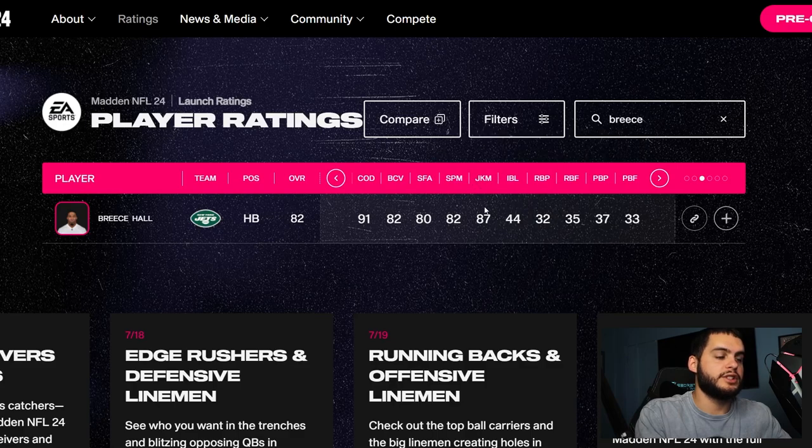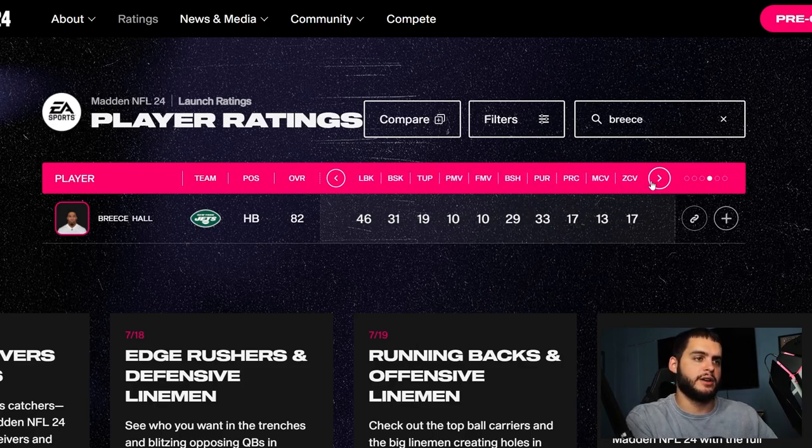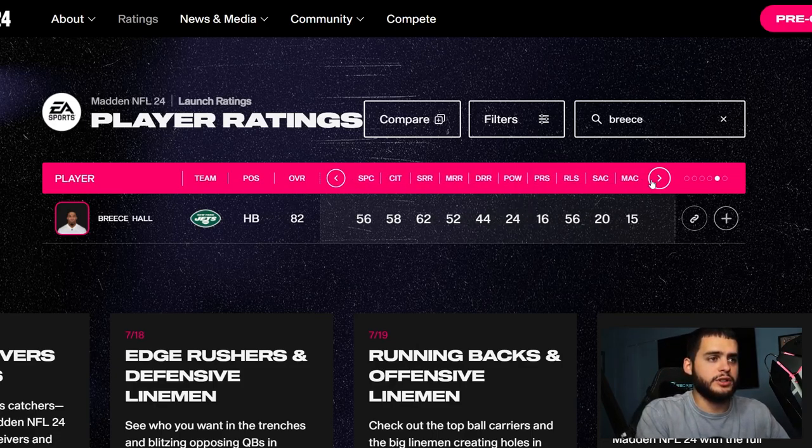Moving on, his juke moves are 87, so his elusive stats are almost at 90. With 87 juke and 91 COD, I'd probably start going power back almost off the rip, because you'll get that into the 90s quickly while elusive still inches up easily. Unless you want an evasive ability early — in that case, get juke up to 90 first and go from there. Overall, Breece Hall is going to be a beast. The whole Jets team is a super young core, and if you want to trade for him you can — he's going to be great in Madden 24.